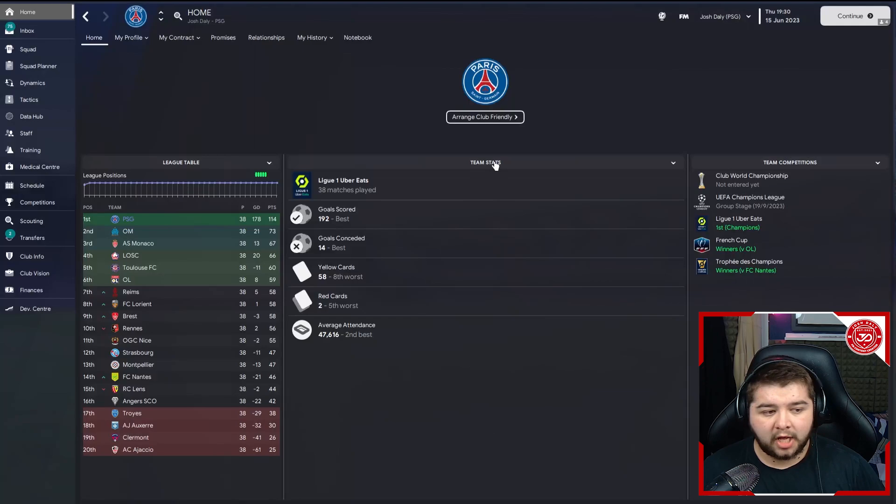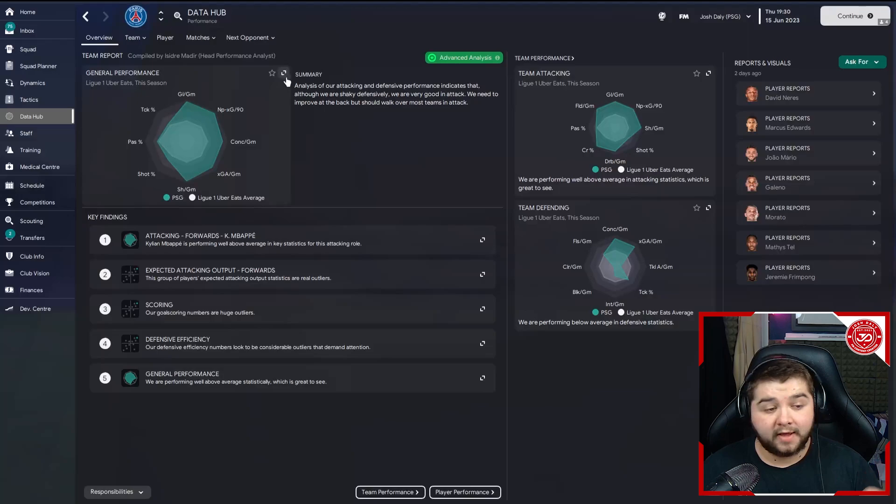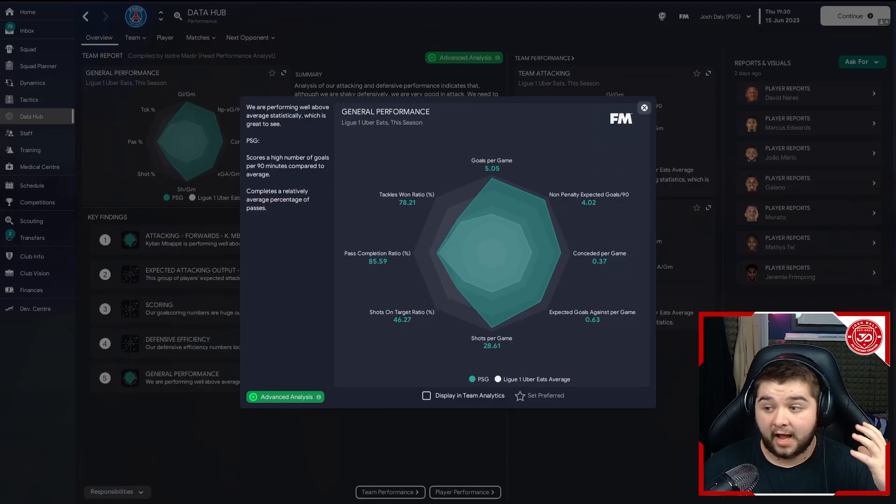In terms of the team stats, we're going to have most points per game at exactly three — an invincible winning season, winning literally every game. Most goals at 192, fewest shots against at 211, most shots at 1,087, fewest conceded at 14, and most clean sheets coming in at 26. Going over to the data hub, this is where it really impressed me: over five goals a game — 5.05 goals per game — conceded at 0.37, and a pass completion of 85.59%. So not a tactic that thrives off possession, tiki-taka style, but it will get you goals, and a lot of them.